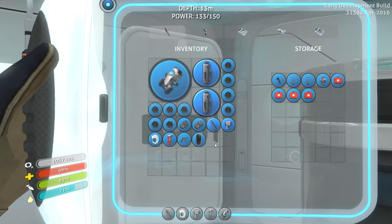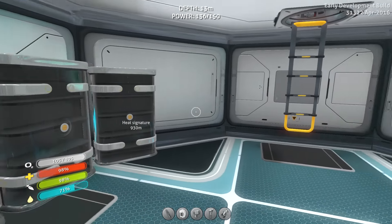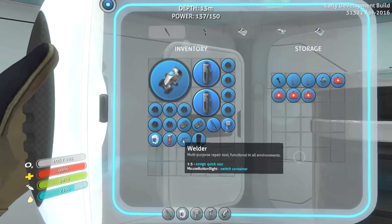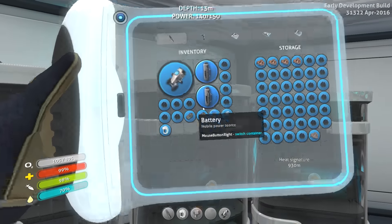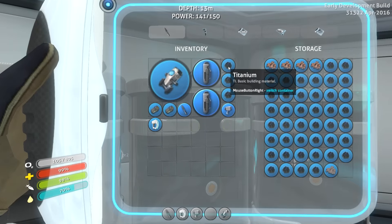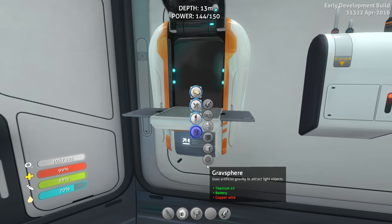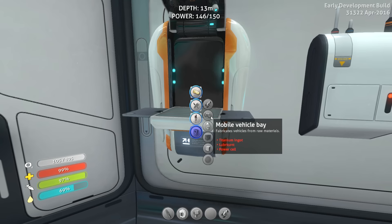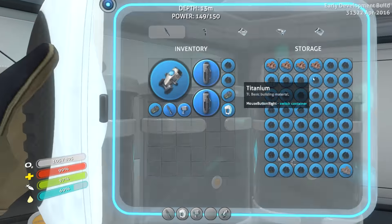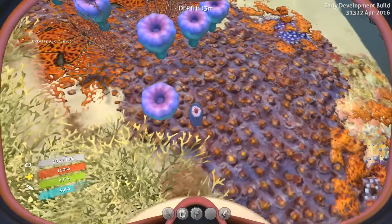I'm going to put a cooked fish in there — that's probably a bad idea. Power efficiency, I don't know what to do with this. So for now I'll put those back. We have something called a Cyclops hull, a current generator, and a mobile vehicle bay. I'm going to run out of copper, but I need to make a power cell so I can actually make this mobile vehicle bay.